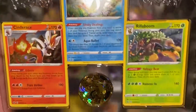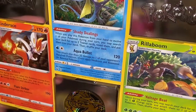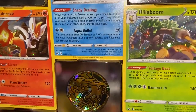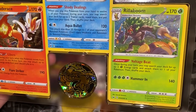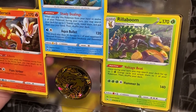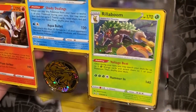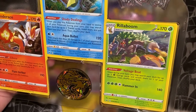Let's get into it. So first off, we got an Inteleon, a Rillaboom, and a Cinderace — are these rares or promos? Yeah, they're just rares. Pretty sexy. Flare Striker does 190, Aqua Bullet does 120 but also 20 damage to one of your opponent's benched Pokemon, and Hammer In does 140. So out of all these, Cinderace does by far the most damage.